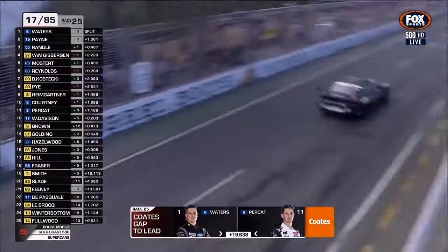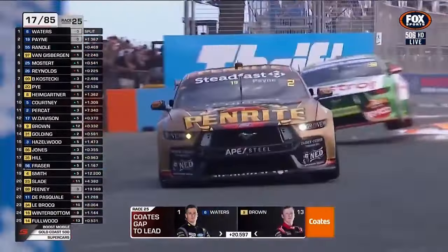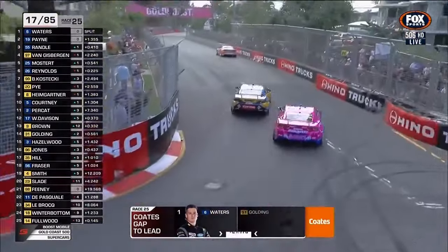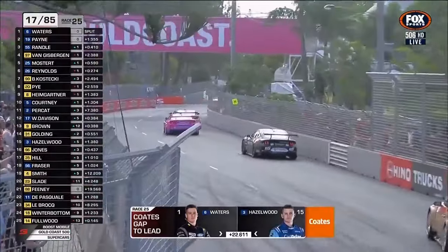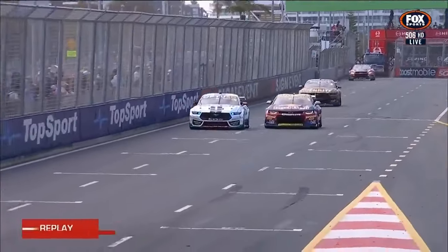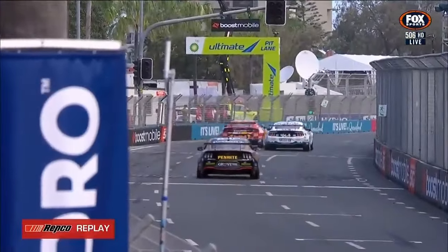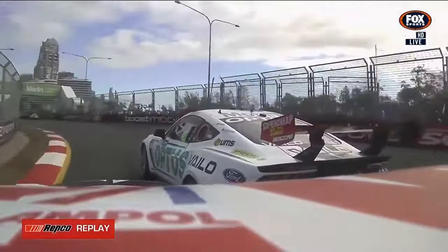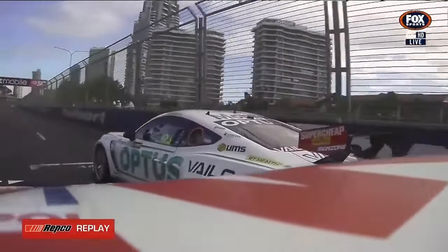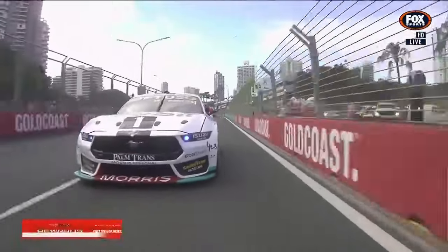11.9 is our fastest race lap at the moment belonging to Cam Waters. There's the margin back to second — Thomas Randall. Despite having a couple of significant lock-ups, the second of which looked like the worst, he's actually getting closer to the back of Matt Payne here. This is the pass: Van Gisbergen on Mostert was able to come off the final corner, minimise the wheelspin and oversteer, and then on the inside for the braking area at turn one was able to get that done.